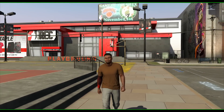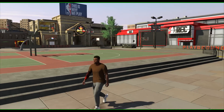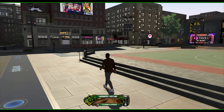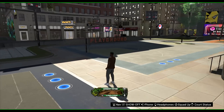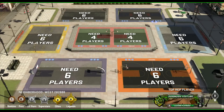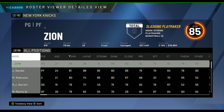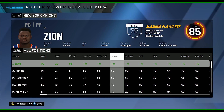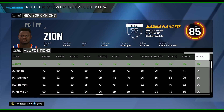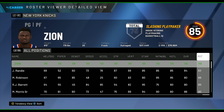I wanted to make a 200 overall Zion Williamson video and a lot of people ask me how I make these 200 overall players, so in today's video I'm gonna break that down. I'm gonna give you a build that I normally start off with whenever I make my 200 overall players. After all of this I'm gonna show you this Zion build with the 200 overall cheat. What I do to start off is I change all of these stats to 110 overall — that is my first cheat — and you guys won't be able to do that on console.